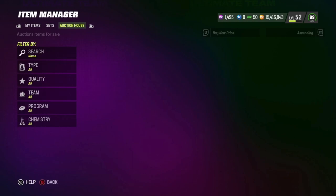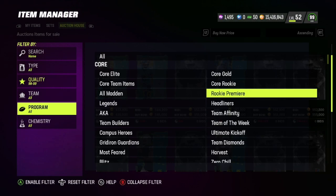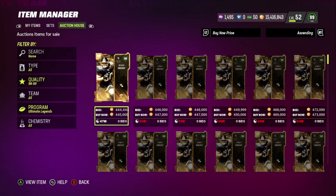Before we do that, we're going to go ahead and check the prices of these LTDs to see what they're going for first, because I'm pretty sure the Marshall Falk is going to be the most expensive one, considering he's a 99. The Cornelius Bennett, I don't think everybody wants that card, to be honest with you, but we'll see what we're working with.